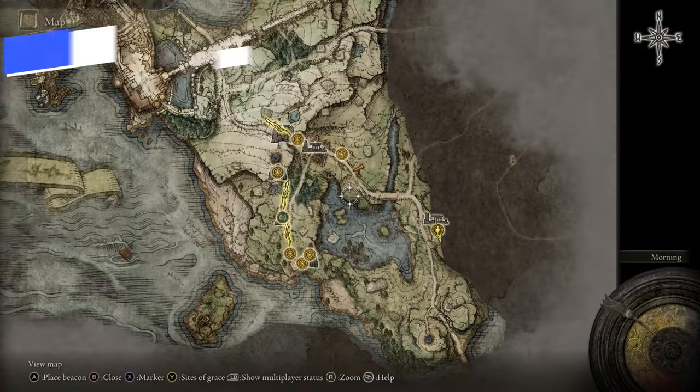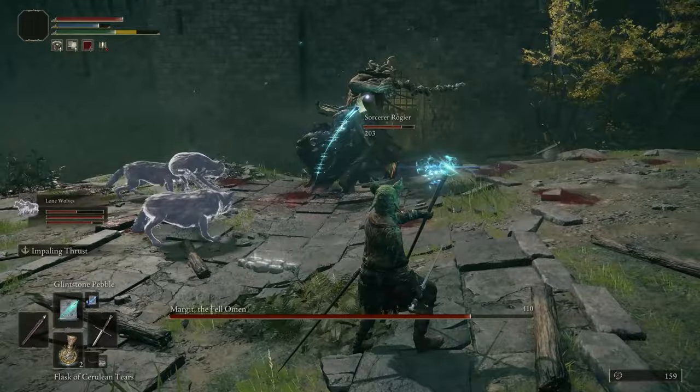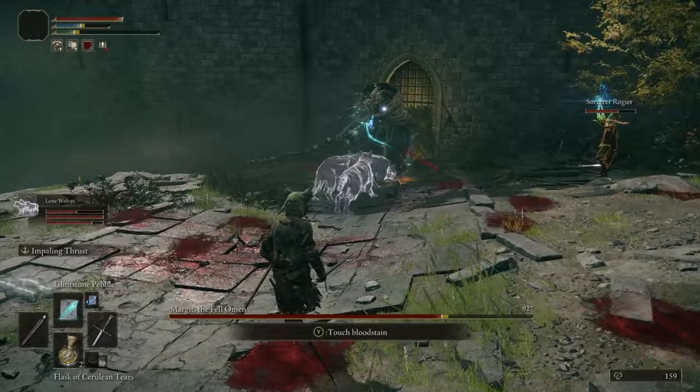For gear to get early on, the main thing you want to do is go to the Waypoint Ruins and visit Sorceress Sellen to buy some of the spells she has — especially the Glintstone Pebble. This will become your primary spell; it has such a low cost but does so much damage. If you book it to the Waypoint Ruins and pick this up, you will definitely succeed more.